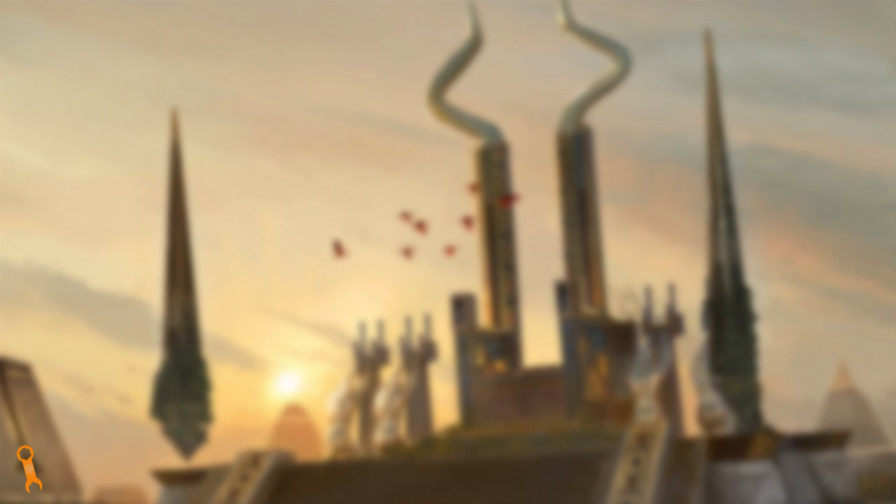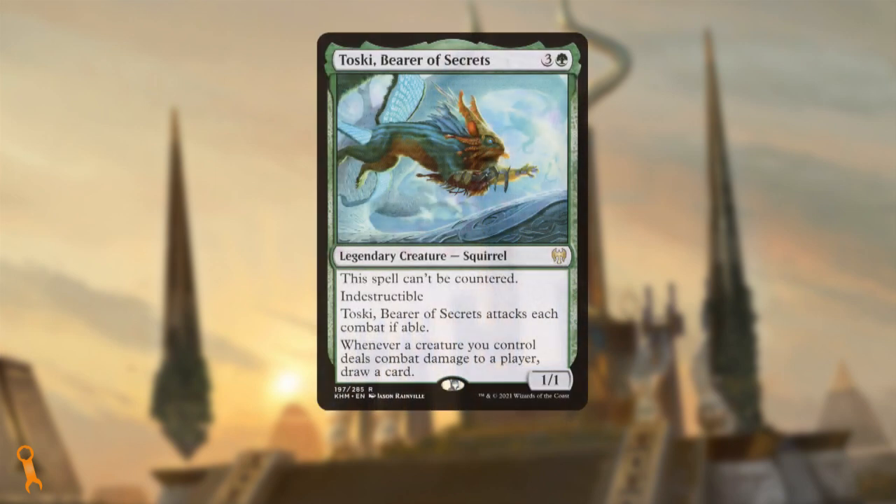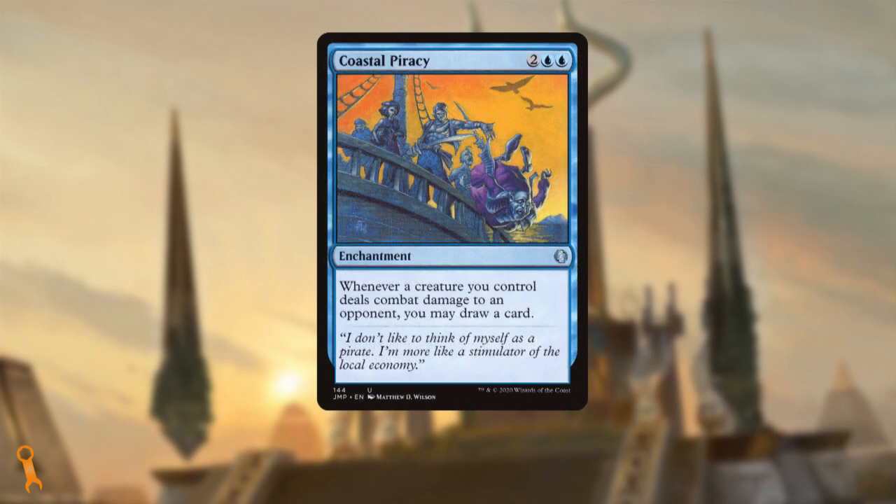I'd also like to ensure we've got more pieces in the list that give us benefits for poking in with damage — more combat damage triggers and on-attack triggers. This includes slotting in Toski, Bearer of Secrets. Not only is Toski an indestructible little pest, but he nets us card draw on combat damage, much like Bident of Thassa does. Along the same line is Coastal Piracy, a straight redundant enchantment for Reconnaissance Mission. With just one of these effects in play, even if we haven't pumped the team, we can ensure we'll have a full grip of cards at all times, letting us hold up counter magic to protect the board or sandbag attackers for after a wipe.